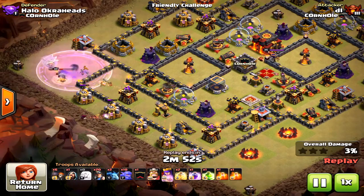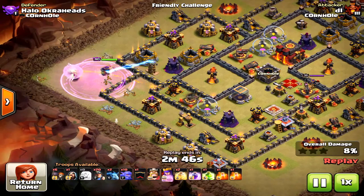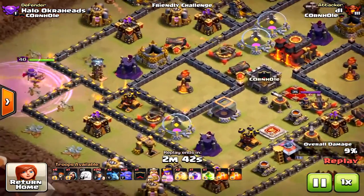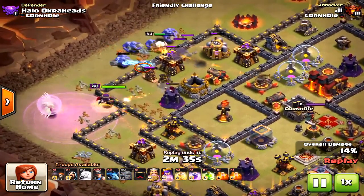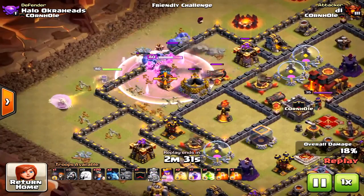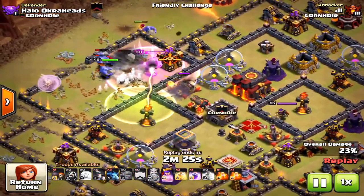The key to taking down Town Hall 10 bases with this strategy is to take down the Inferno Towers — and as much as you can with the Bowlers, preferably a couple of X-Bows too. Taking down the Clan Castle, and ideally the Queen or King as well, is really helpful because Miners tend to get stuck on those units.